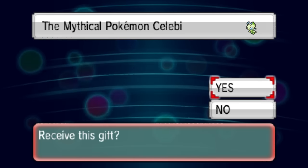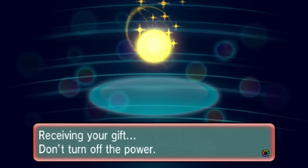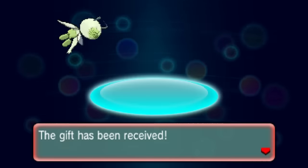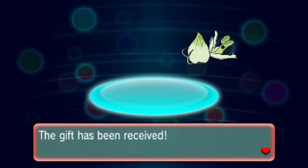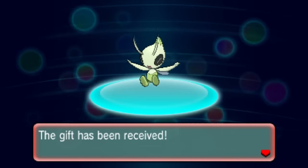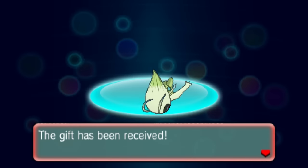We can now claim our own Celebi by pressing the yes button. It will say we're receiving our gift — don't turn off the power — and there we go! There is our Celebi, the gift has been received. To get this gift from here, all you have to do is go to the Pokémon Center and talk to the lady in the blue shirt, and she'll go ahead and give you this Celebi for free.